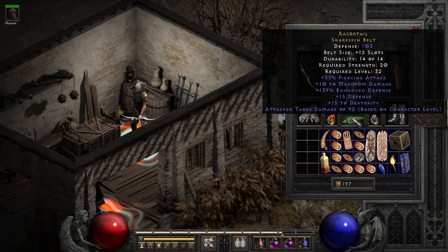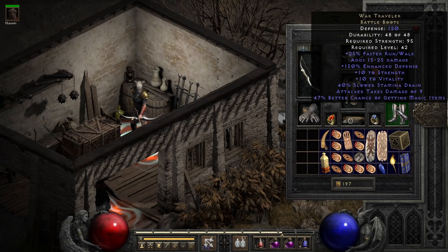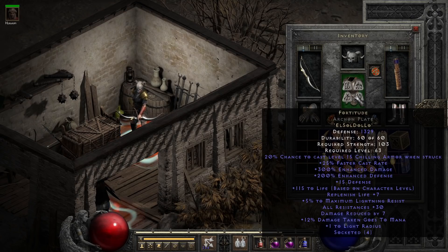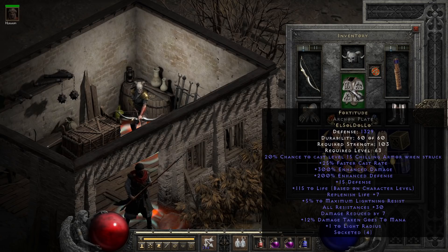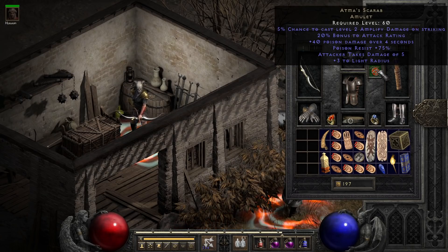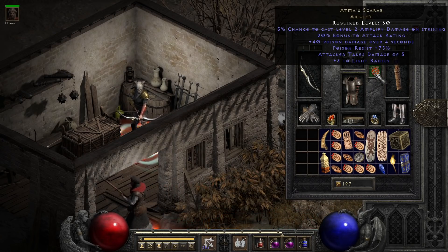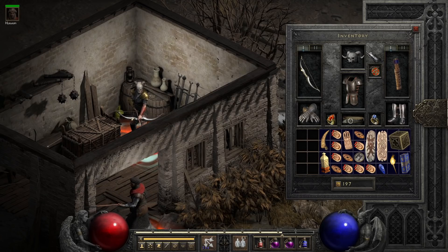Belt-wise, it's Razortail, both for the Pierce and for the dexterity and boost to maximum damage. In the boots, we do something similar with War Traveler, since most people forget they add 15 to 25 damage as well, but they're also just good all-round boots. Moving up to the armor, we have the Strafer and Multishot Amazon's best friend, Fortitude, since it's still one of the best armors for boosting the punch of the build with 300% enhanced damage among other solid modifiers. In the amulet slot, we use Atma's Scarab, which is more efficient for the Strafer than the Multishot Amazon since every arrow in Strafe can trigger chance to cast, unlike Multishot where it's just the middle arrows. And finally, for knockback, Giant Skull.